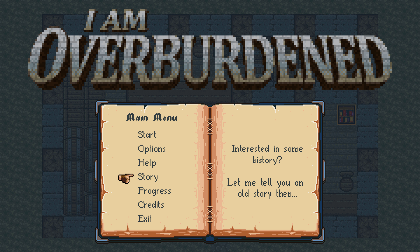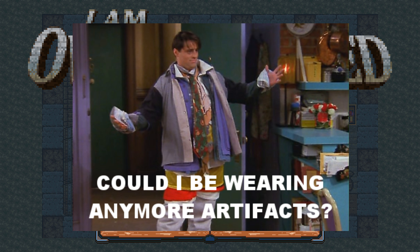Now if that confuses you, I think it's supposed to, because it came with a little picture — 'Could I be wearing any more artifacts?' So the conceit of this game is you wear a lot of coats, a lot of pants, a lot of hats, all because they're really powerful and you'd be silly not to. Your inventory size is about 20 out of like a hundred or so different artifacts, and everything is an artifact that grants you magical powers.